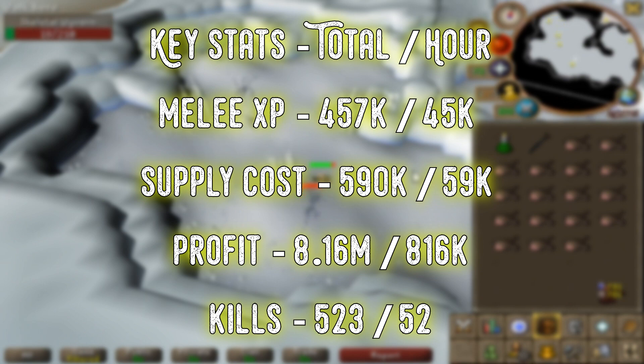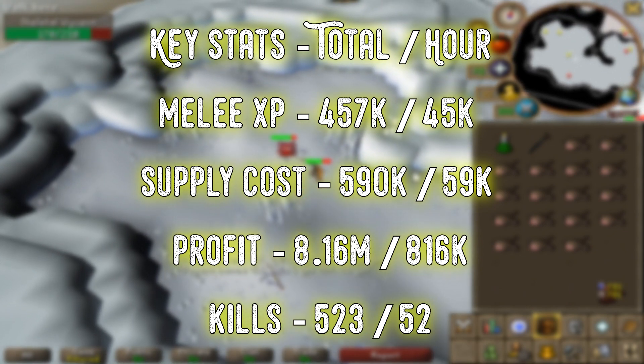And obviously if you're on a slayer task using the same setup as me, you'd be reaching much closer to 1 mil per hour, assuming your stats are roughly similar. So it's by no means a bad money making method — in fact it's very very good, especially when you consider the fact that it's pretty much semi-AFK and very low effort required. We also managed to get around 52k slayer XP per hour, for 523k overall.